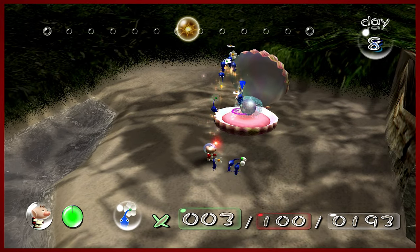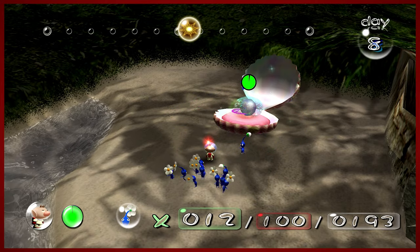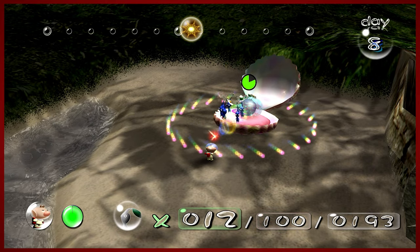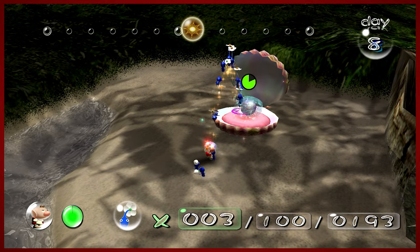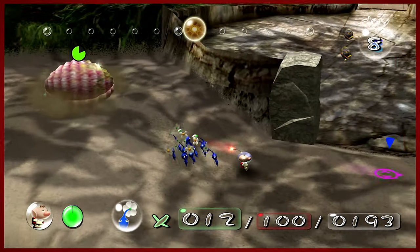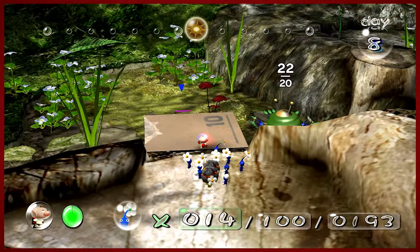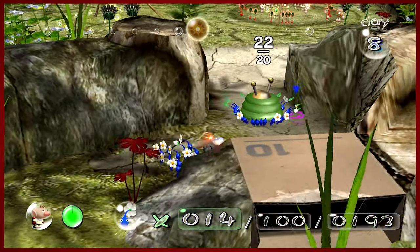That didn't show any damage — did that not do anything? Yeah, it wasn't doing anything. I'm going to try to get it out. Apologies for massive button mashing. You can do this with any of your Pikmin — you don't have to do it with blues. I'm only doing it with blues because they're what's available right now. But they're actually doing a really poor job. Your Pikmin working together when you don't want them to — that's another frustration of mine.